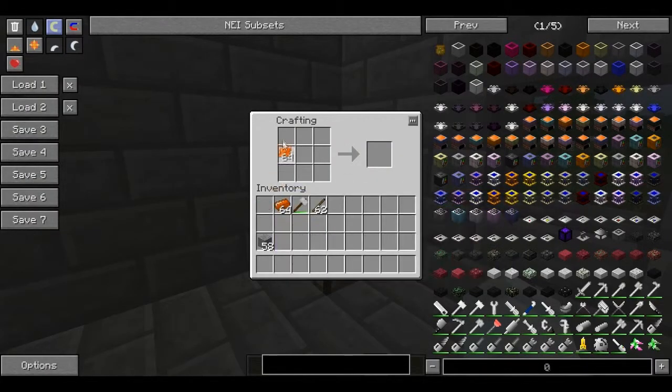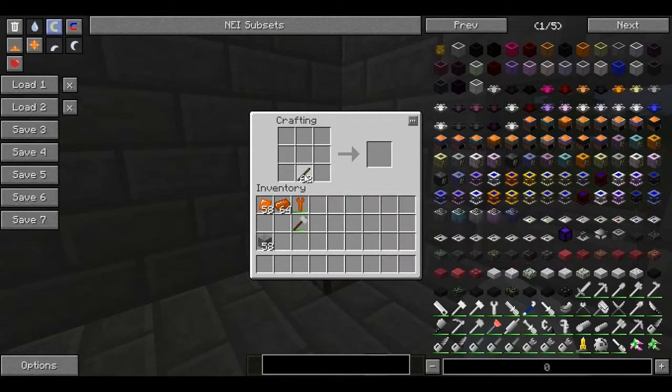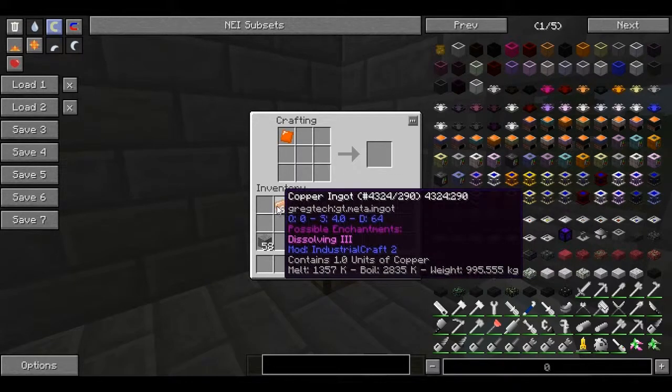As you can remember, in the past we could not make any kind of copper tool, because it was just ore. But now this has changed. I believe Craig changed that, because at the beginning of the new version we don't have that many options for tools.